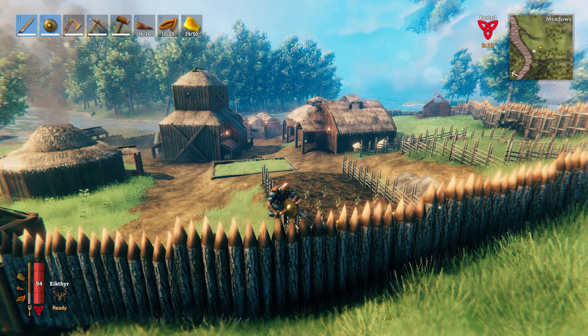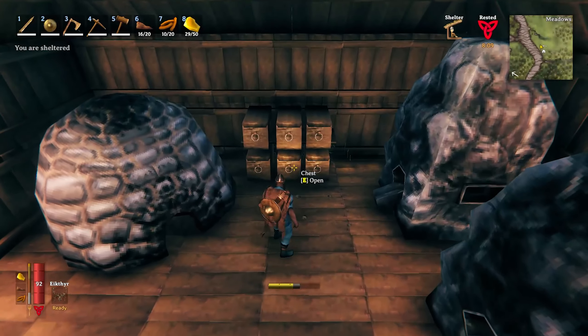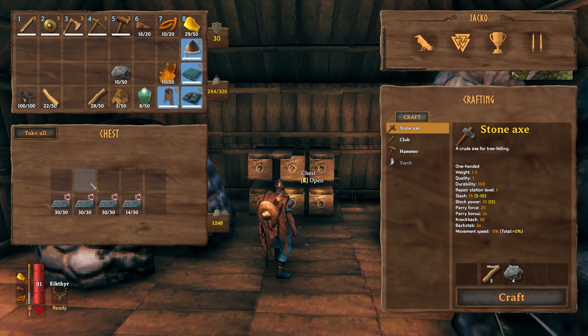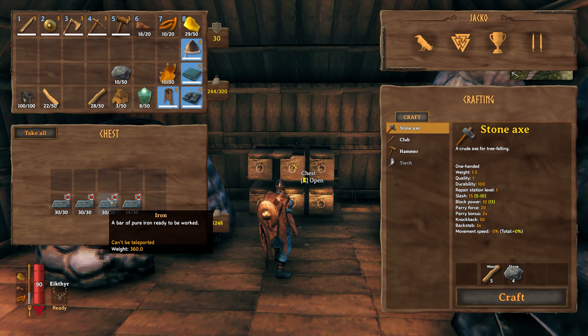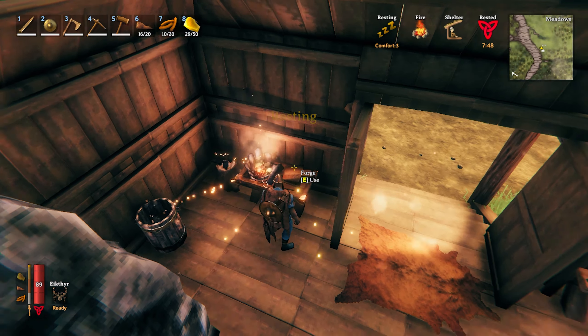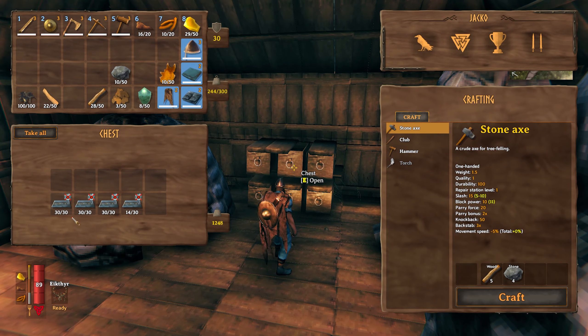Welcome back, episode 7 — let's start making some iron. I managed to gather up a bunch of iron, but it is so slow. It takes quite a while to get it, and you can only carry like 20 at a time. I didn't realize until I went to craft stuff that everything is so expensive — everything costs like 20 iron per item.